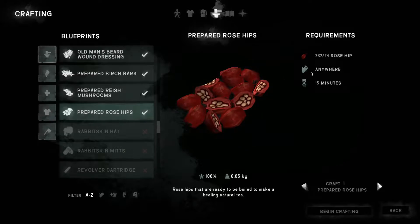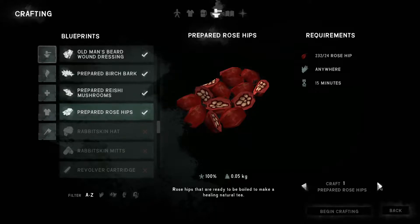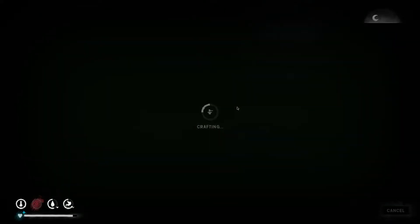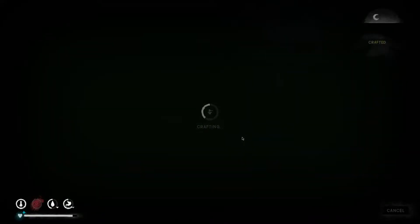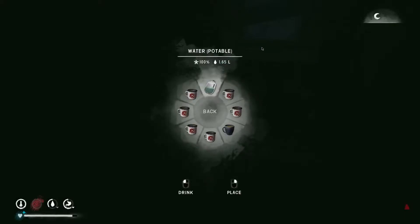We have so many rose hips. I believe these get more weight-efficient when they're crafted, so I'm going to put an hour into this. Let's do the birch bark first — it's getting pretty late — then I'll put an hour into the rose hips and then we'll sleep. Okay, we've got plenty of calories. I'll drink water and then let's go ahead and sleep.